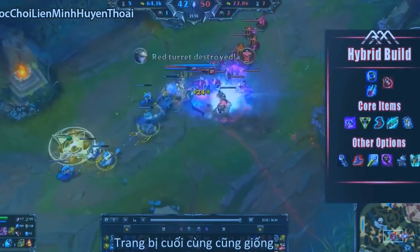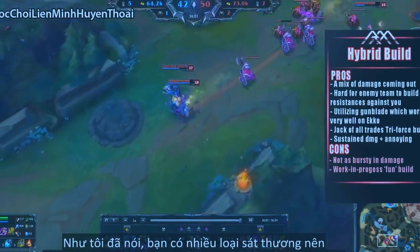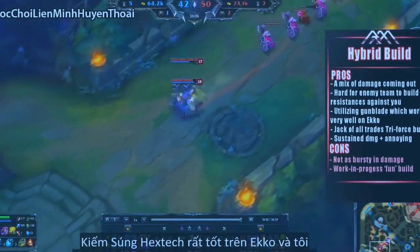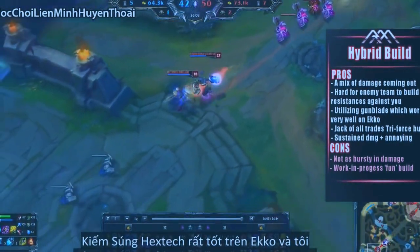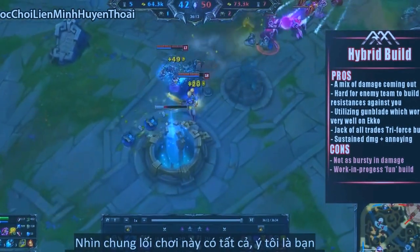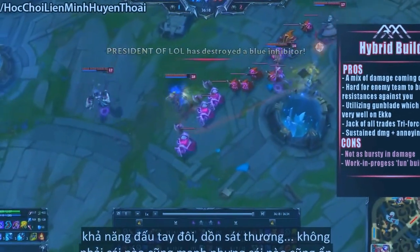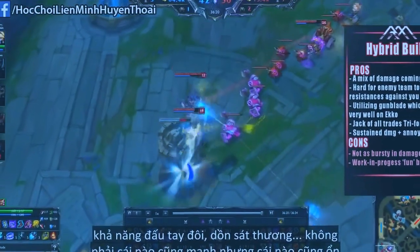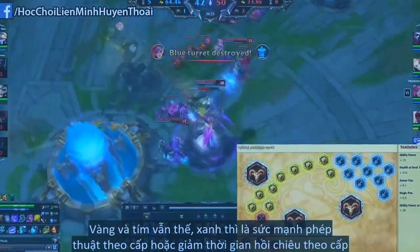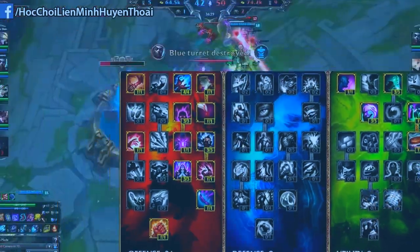The last item, like with every other build, is Zhonya's Hourglass. With this build you have a lot of mixed damage coming out, so the enemy team is very confused as to how to build against you. Overall, this build is kind of the Jack of All Trades — you have a bit of tankiness, some AP damage, some AD damage, dueling power, and burst. It's not amazing at one thing, but it's good at many things. For runes, the major difference is Hybrid Penetration Reds. Yellows and Quints are the same as usual, and for Blues you get either AP per level or CDR per level. Masteries are the same.